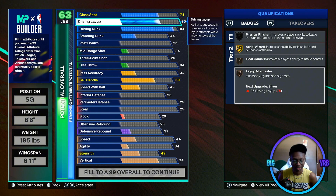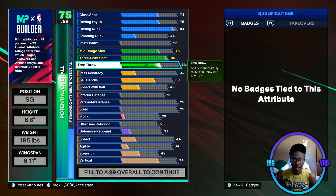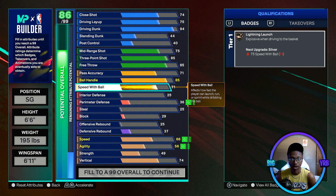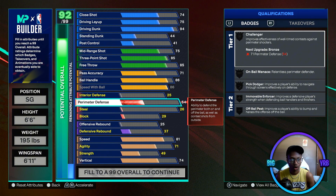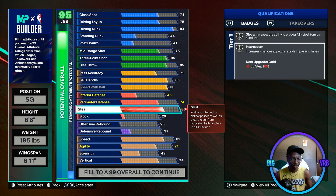Mid-range stays at 75 and three-pointer stays at 85 — same as the last build, so you still get good bases. Free throw is 85. Pass accuracy is still 71, ball handling 86, and speed with ball 86. A good thing about the cap breaker build is we get a bit more defense — perimeter defense at 74, and steal goes up to 80 on this build, which means Interceptor on Silver and Glove on Silver instead of Bronze. Make sure your first cap breakers go on driving dunk to get the 99 driving dunk.